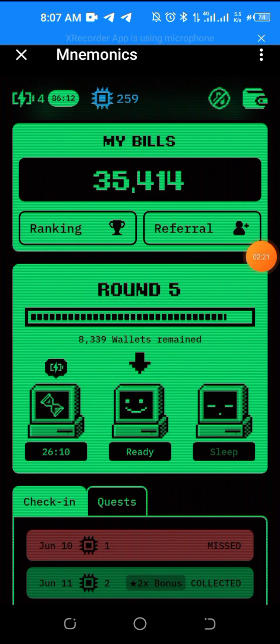Sometimes if a particular combination of words is giving you bills, you can keep repeating those same words. If you can get a combination that gives you higher bills — like 1000, 2000, or 3000 views — continue using that same combination so you can get more bills.